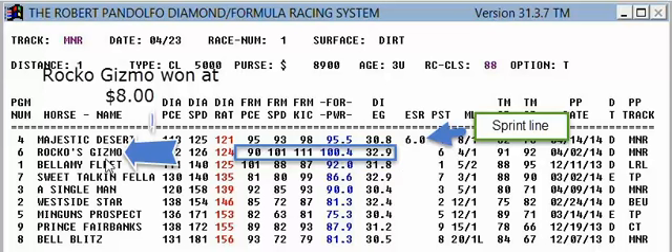In this case it's Rocco's Gizmo, who has a pretty strong rating here. On Diamond speed, the lower the better. If you look at the route races, he's got a 14 point advantage. Diamond speed is late speed and final time, which is a good number for routes — not as good for sprints, but for routes Diamond speed is a very important number.